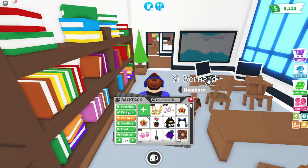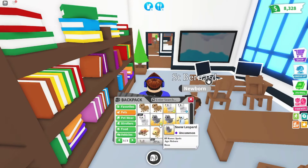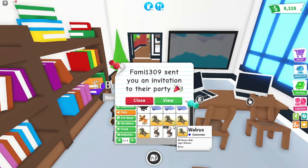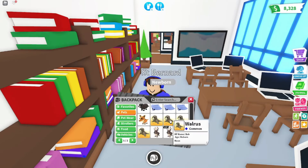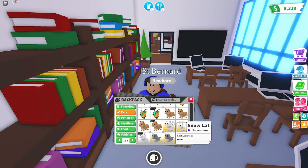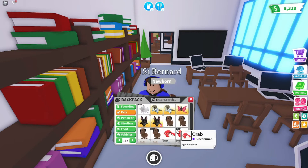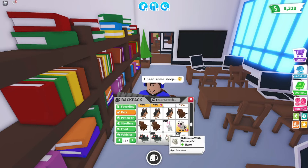Now we're going to move on to the pets — this is probably my most favorite section. We're going to start from my least favorite: the Wolbert Tangers. In my opinion, they look super ugly. They're not worth much. I do have a Neon Walrus, some Stingrays, a Neon Dog. We got some cats, neons, a Neon Snow Leopard, a Neon Dingo, some bats, a Reindeer, and some Halloween pets in here.